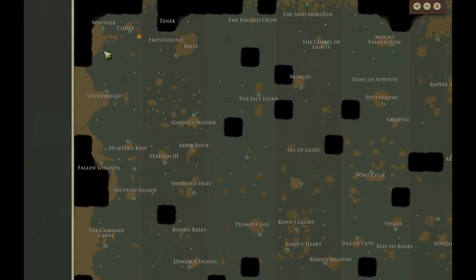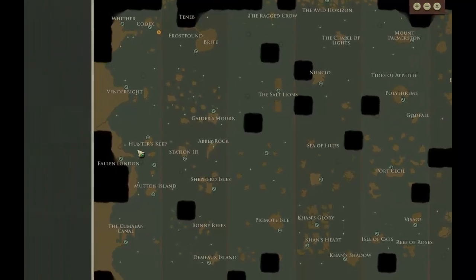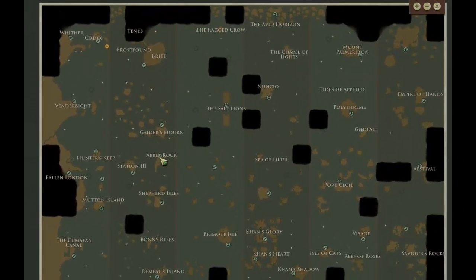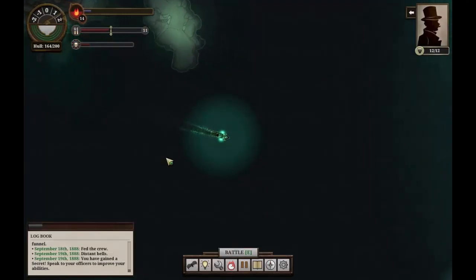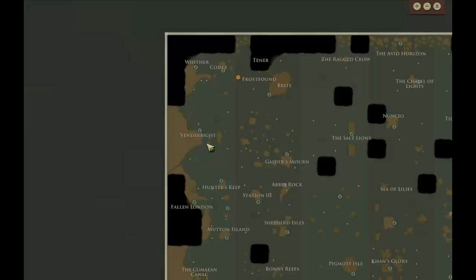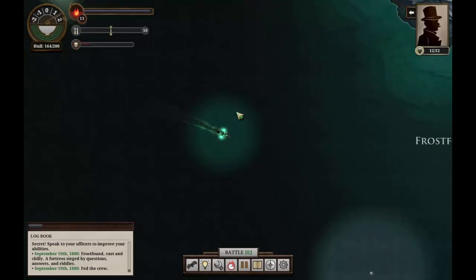On the other hand, we could try and go a longer path around this way, visiting Bright, heading to the Chapel of Lights, heading to Mount Palmerston, then visiting the Empire of Hands. On the way back, we can head through towards the Salt Lions and head back in, and then do a more southern loop and get whatever else we need there. We'll have to think a little bit more about it as we get further, because it might make more sense not to do it all in one go. Either way could work.